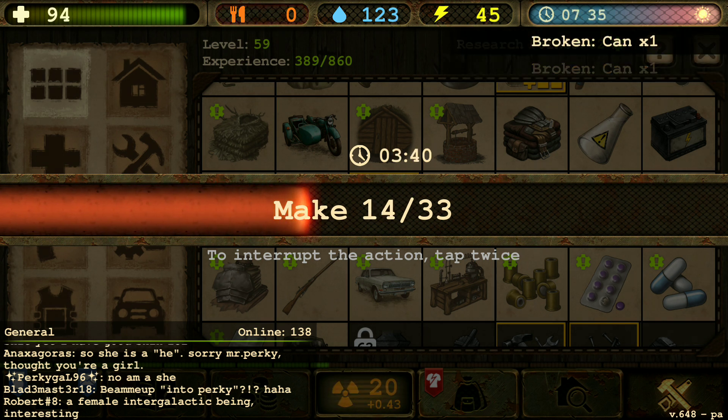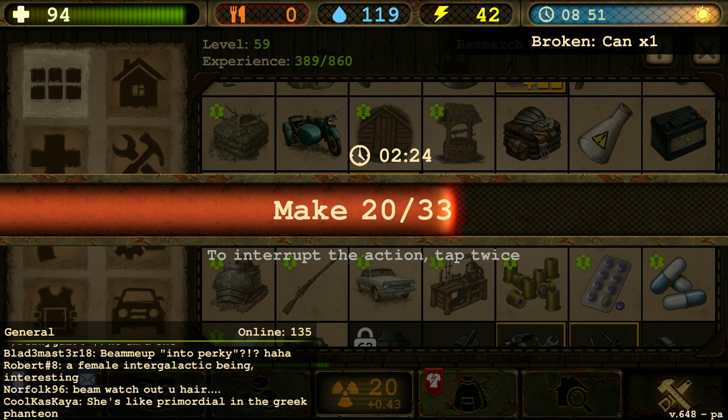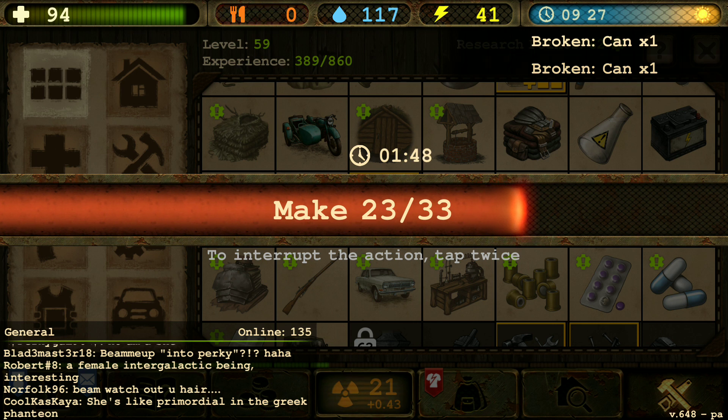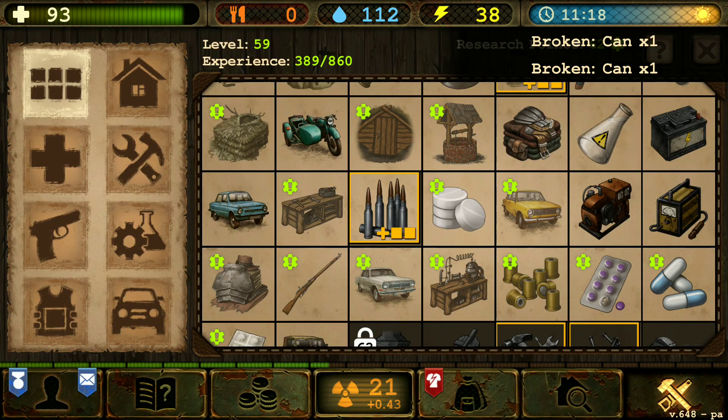We are still hungry. We are losing health here making this ammo. But it's worth it — it's worth it in the end because then we can start using guns more often and get into more fights more often. We got to watch our radiation and our health and our energy as well.